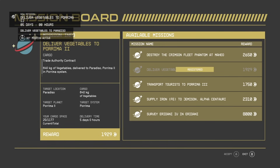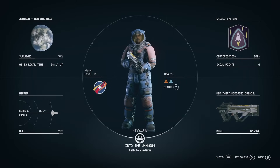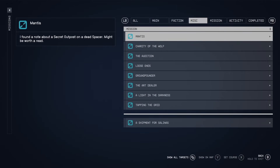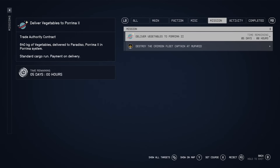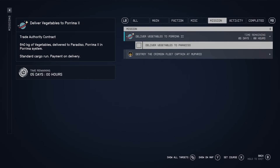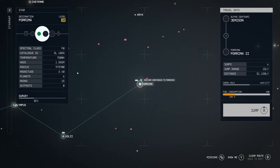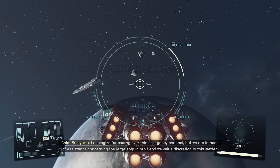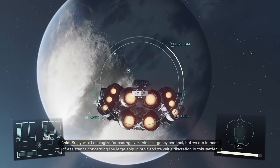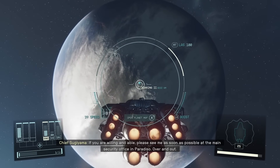You accept the mission and then set it active — just press the button and set course for where you are delivering your stuff. It all happens in the menus really. Here we got the mission and it says do you want to go to Porrima II — yep. It's a hundred light years but we can easily do that in one jump because we have so much fuel.